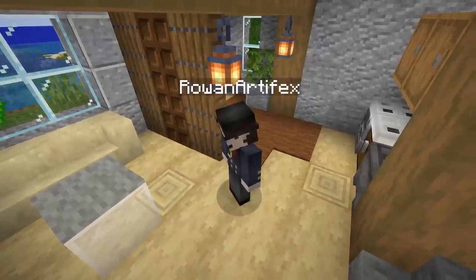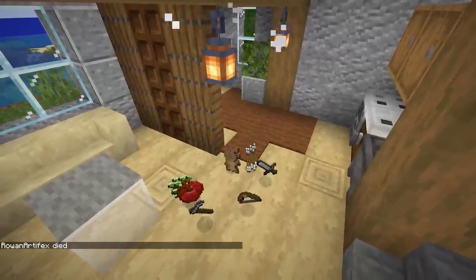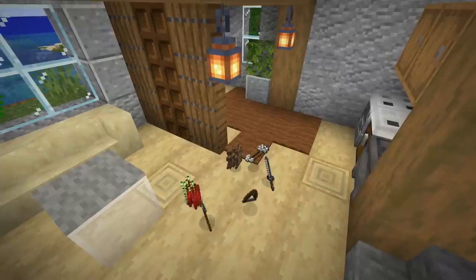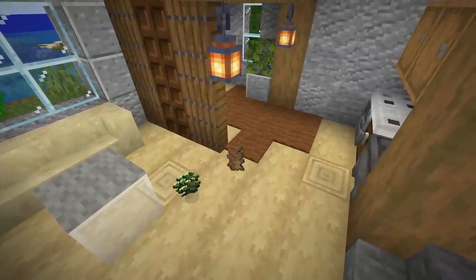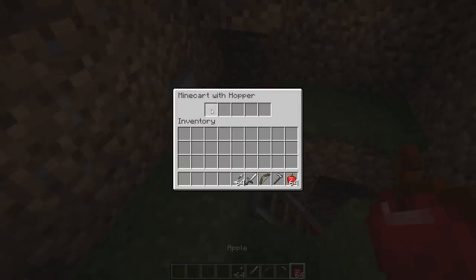That way, if you create some kind of prank involving your neighbor's untimely demise, you can send in your hopper minecart and do the neighborly thing of collecting their items. You then do the non-neighborly thing of not giving them back.